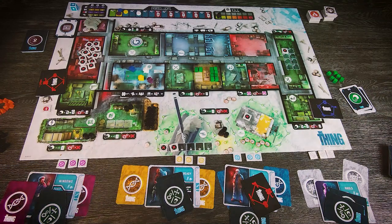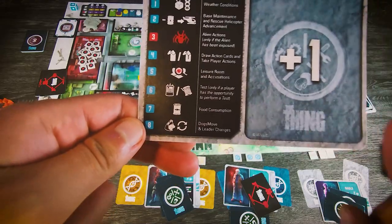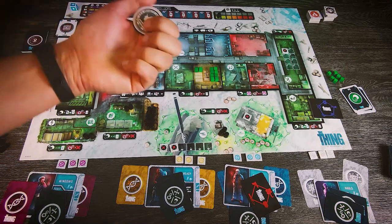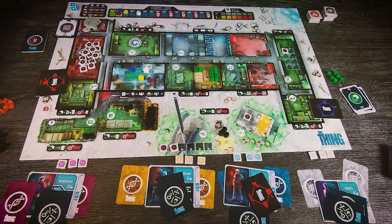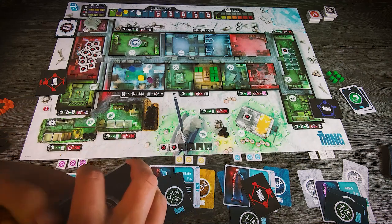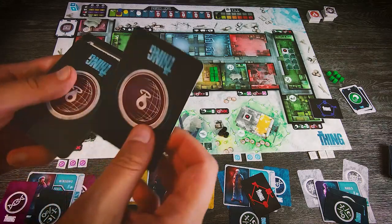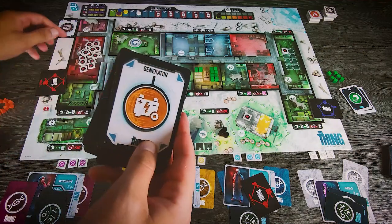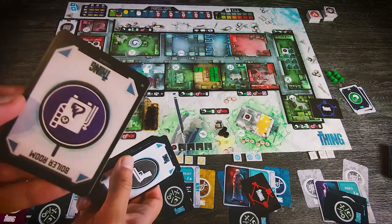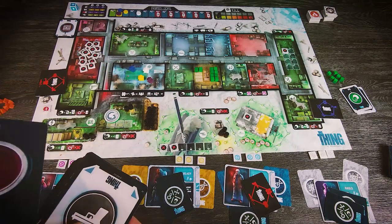Now phase 8: moving dogs and changing the leader. In this room we have the leader marker, but nobody came here except Windows, so Windows remains the leader. We have a deck of all rooms — one card per location. The first dog goes to the left, the second to the weather station, the third to the depot, the fourth to the generator. One more card for the leader token — it's the boiler room, so the leader token goes there. We shuffle and put the cards back. This is the end of round one.